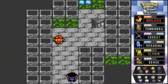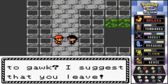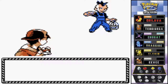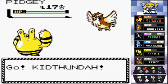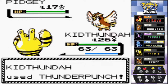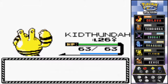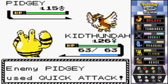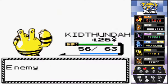This next guy looks like a flying type trainer. He asks why I'm here and suggests I leave - why does everyone want me to leave? Bird Keeper Theo comes out with his Pidgey. I'll continue with Kid Thunder - Thunder Punch! Oh yeah, this is Kid Thunder's place, he's going to dominate. More money for Kid Thunder. Didn't expect that - and there goes Pidgey, bye-bye!